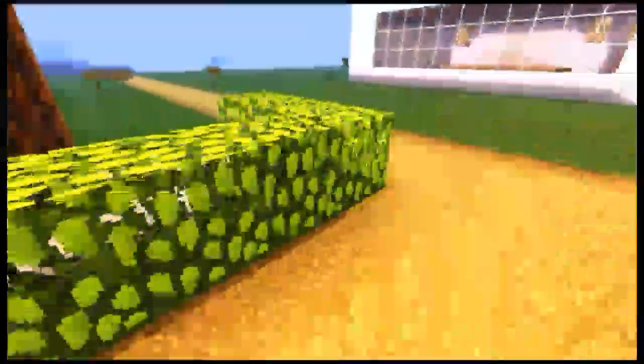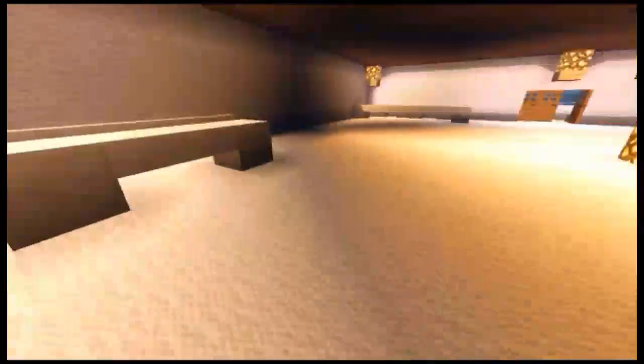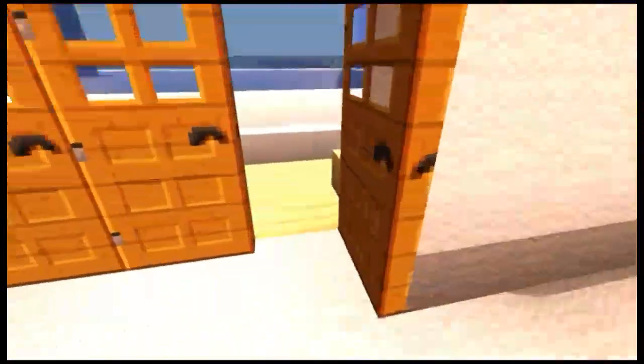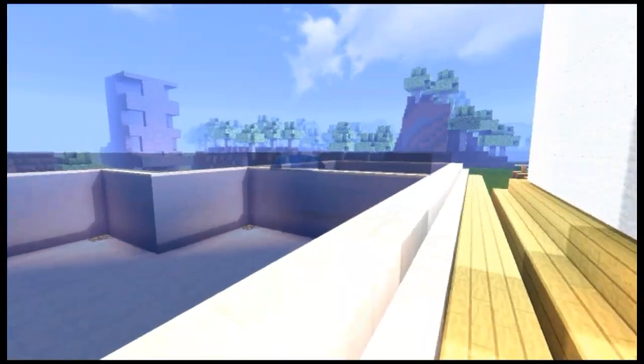Di sebelah sini ada rumput-rumput dan pohon, dan ada lampunya juga. Langsung aja kita masuk. Dan di sebelah sini ada ruang tunggu. Dan lobby-nya kita bisa langsung bilang. Dan di sebelah sini juga ada ruang tunggu. Dan di sebelah sini ada juga kolam renang yang sangat-sangat besar, dan ada terjunnya yang di atas. Langsung aja kita coba menuju ke kamar hotelnya.